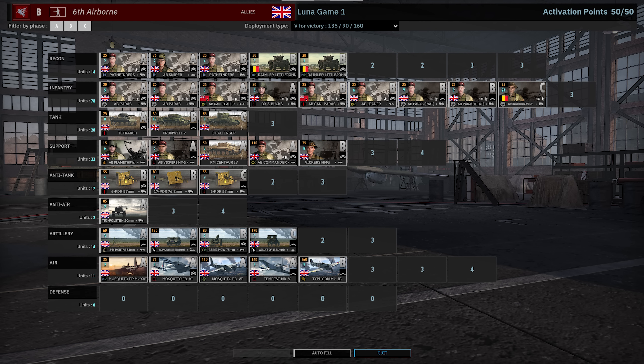The support tab has Centaur Fours giving 2K range, which is really important. The AT tab is a bit lacking but 17-pounders can solve a lot of problems — the 6-pounders are underwhelming. AA is not great and it's expensive. Artillery is a lot of light stuff, though the howitzers are pretty good and the off-map is strong. The air tab is phenomenal — full of Tempests, Typhoons, and Mosquitoes, just the entire incredible Commonwealth airplane lineup.